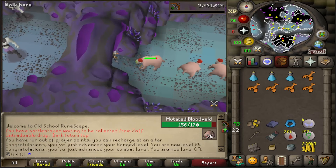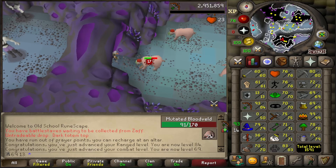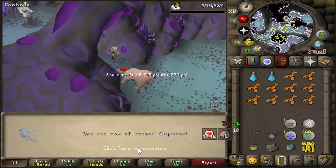Just got 84 range and 69 combat, very nice. Also approaching 72 slayer. And there it is - 72 slayer! I can kill wyverns now, even though I probably won't have much use for those since I can't use the dragonfire shield.